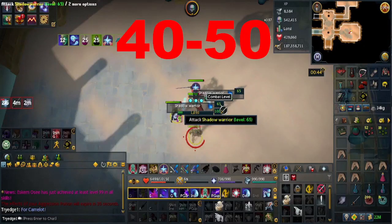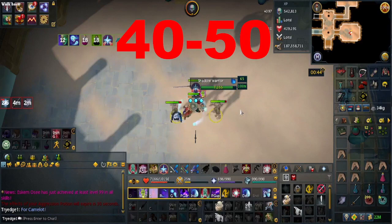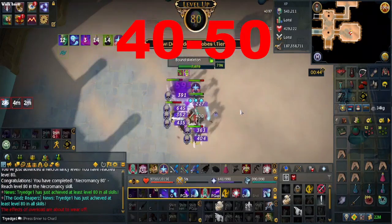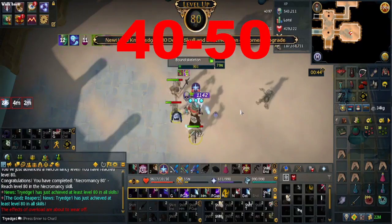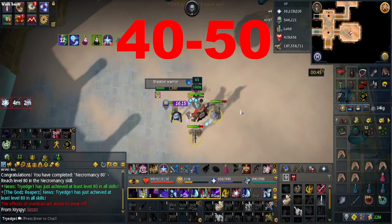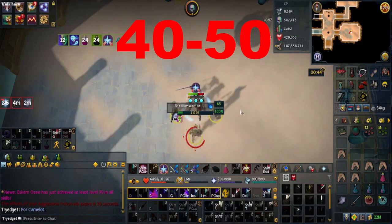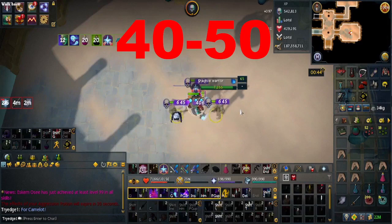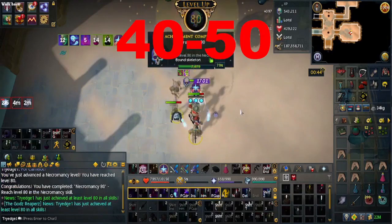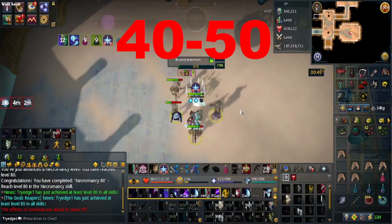From level 40 to 50, you will want to be killing Shadow Warriors. The action bar changes a little because you will have access to the Bloat ability and Blood Siphon — just add those to your action bar. You will need to kill them underneath the Legends Guild, which means you will need to have completed the Legends Guild quest. The XP rates you can expect are about 80k XP per hour. If you wish to do the Abyss — mainly if you are an iron player as you will need those ashes — you can do the Abyss for 85k XP per hour.